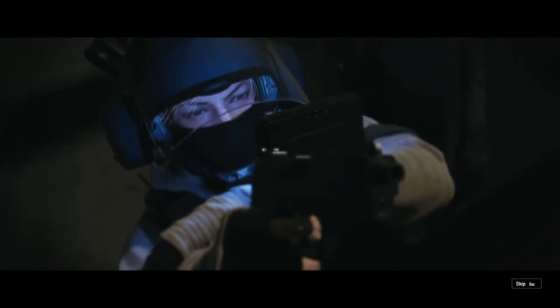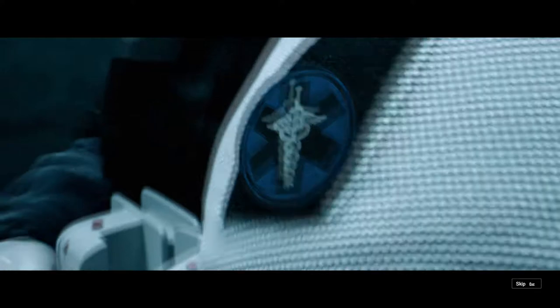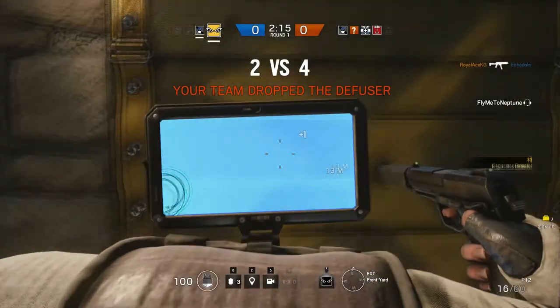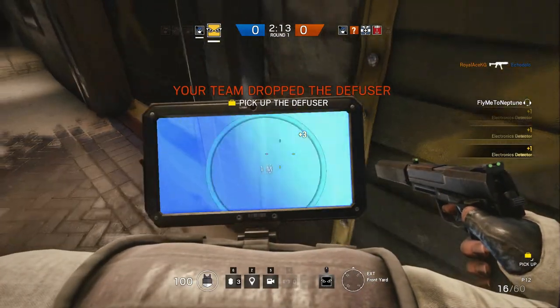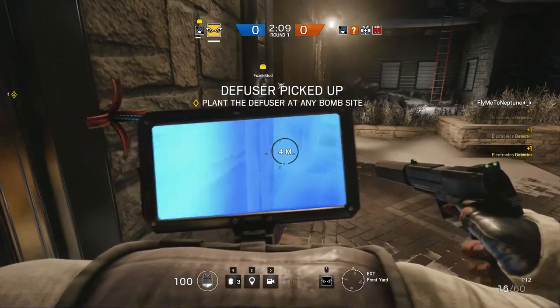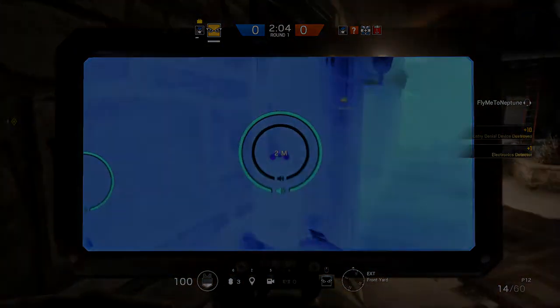When it comes to your operator, you have to pick someone that fits your personality and your playing style. I chose IQ as my first counter-terrorist and Doc as my first terrorist operator. I like to take things really slow and utilize the time on the clock. With IQ I'm able to see devices and traps through walls and neutralize them without the risk of breaching the room. With Doc I'm able to help myself and my teammates up if we're downed and need to be revived.